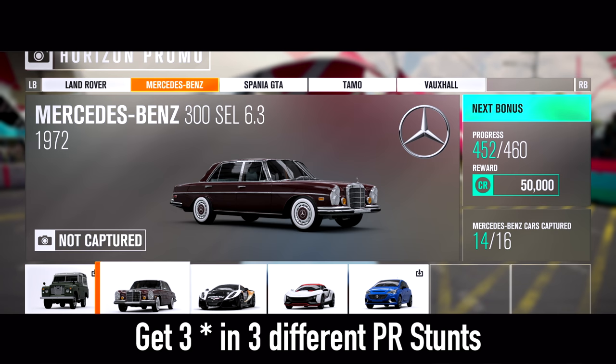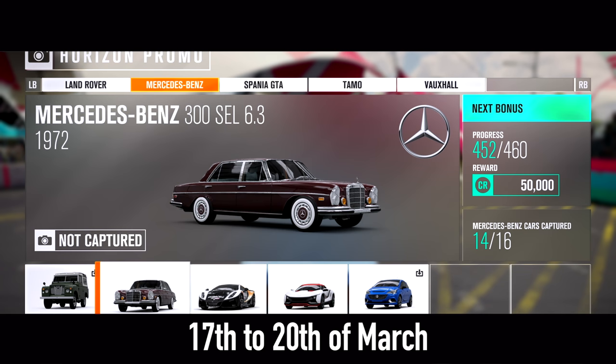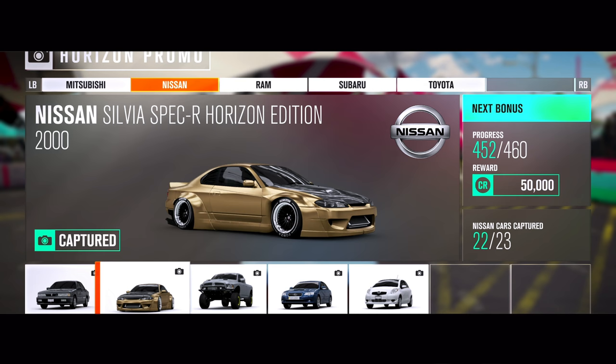The next one is the Mercedes-Benz 300 SEL 6.3 from 1972. For this one you have to get three stars in three different PR stunts to win this car. You will be able to do this Forza Dom from the 17th of March to the 20th of March.